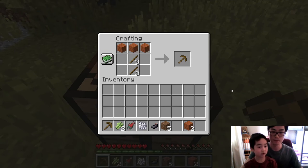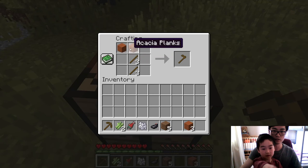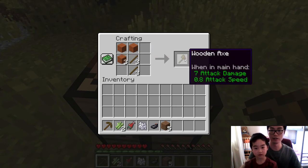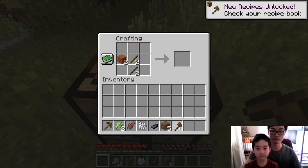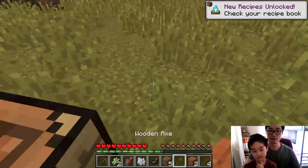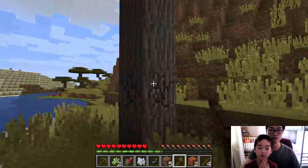Let's make a wooden axe too. Put the acacia wood in the crafting grid — not there, in the middle — no, that's a shovel. Like this? Yes, and another one there. Here is a wooden axe! Now you can mine trees faster with an axe — any kind of wood.